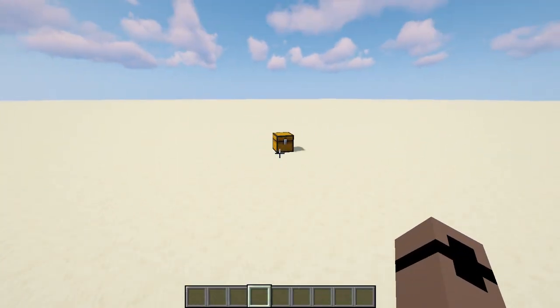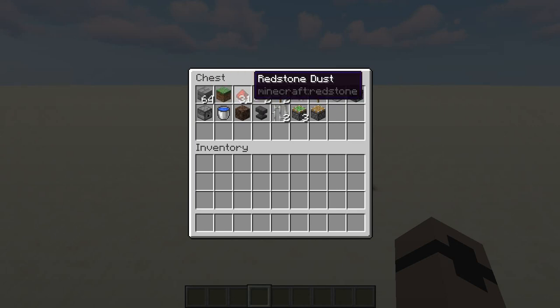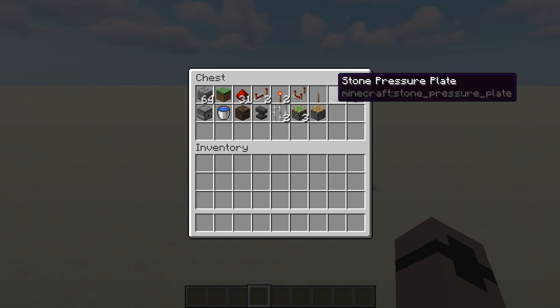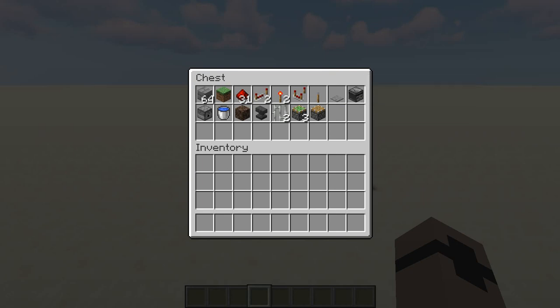To build this farm, you will need a bunch of blocks of your own choice — I choose stone bricks — one grass block, 31 redstone dust, two redstone repeaters, two redstone torches, a redstone comparator, a lever, a pressure plate, preferably stone, an observer, a dispenser, and a bunch of water.